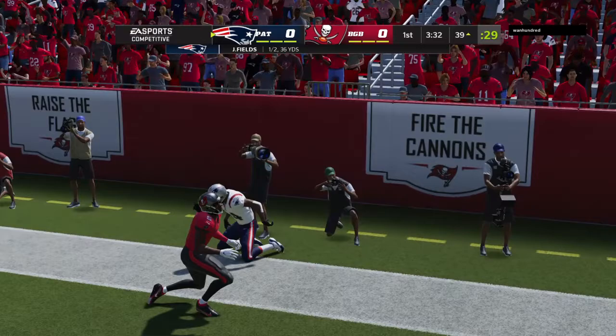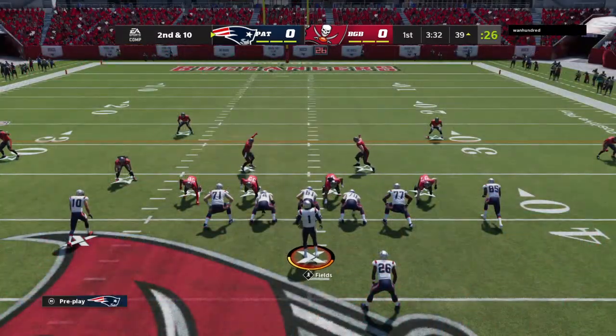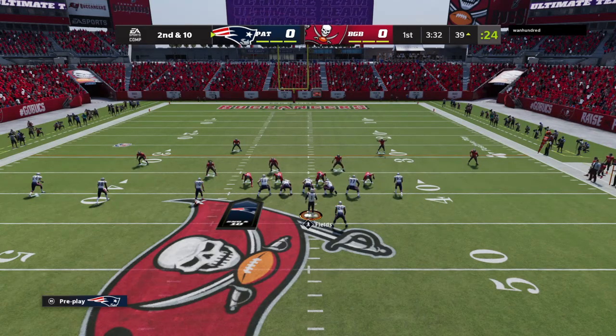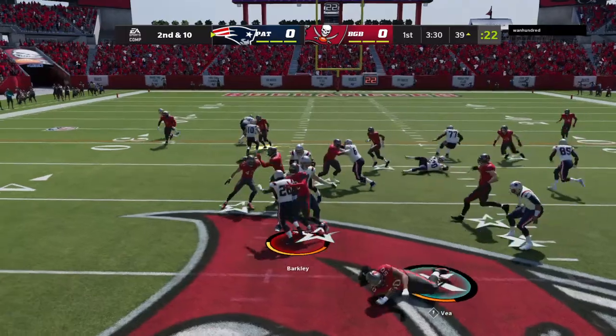A throw in the end zone on first down, but it winds up incomplete. That's what you're going to need to do against those big receivers — you've got to get in there and get physical with them. That time, he got in close, got in tight, and knocked the ball away.